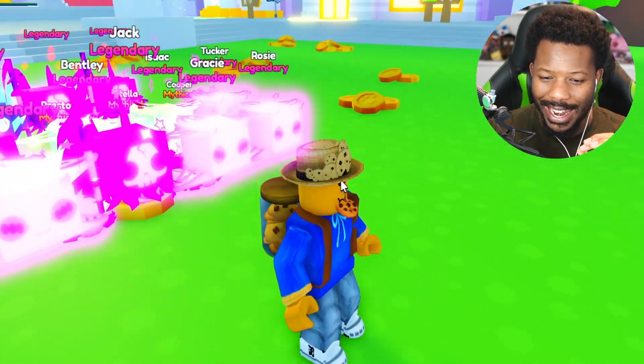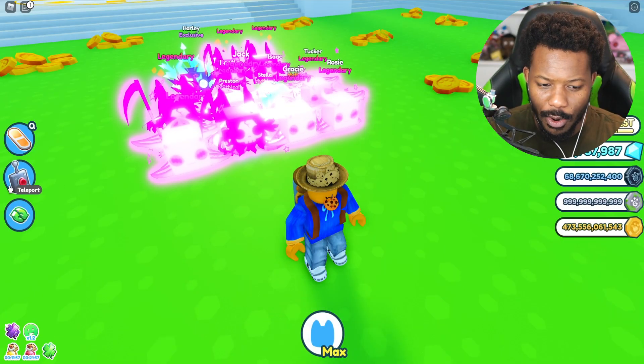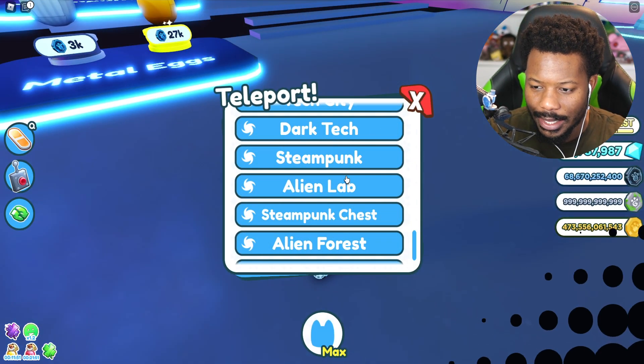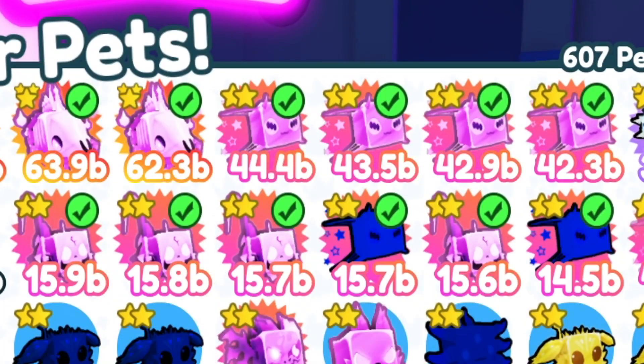Okay, we're not doing too bad — look at our squad here. We got some pretty OP pets, a lot of dark matter star surfers. We also got ghoul horse. That reminds me, I need to go over to dark tech. Let's actually go here because I have some dark matter pets. Let's go ahead and grab these — let's claim that, and let's claim that.